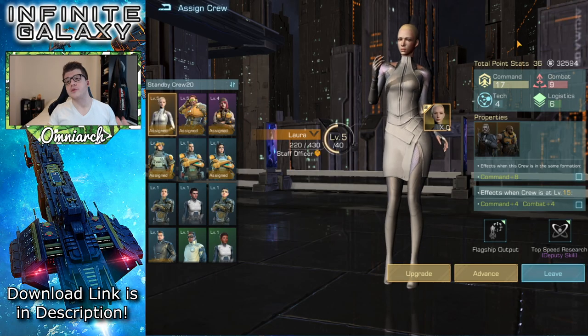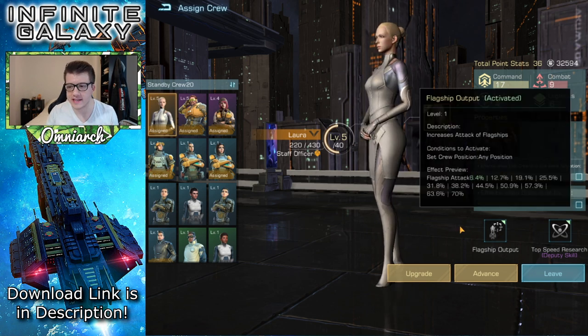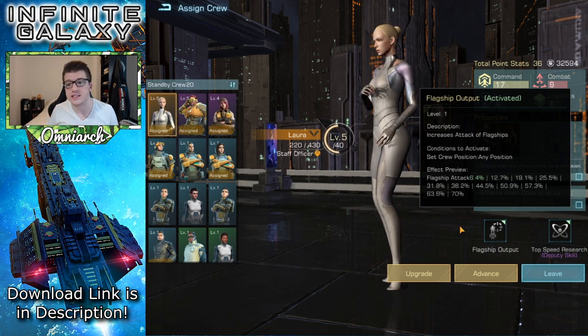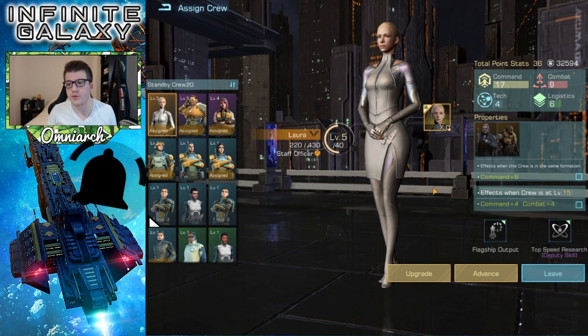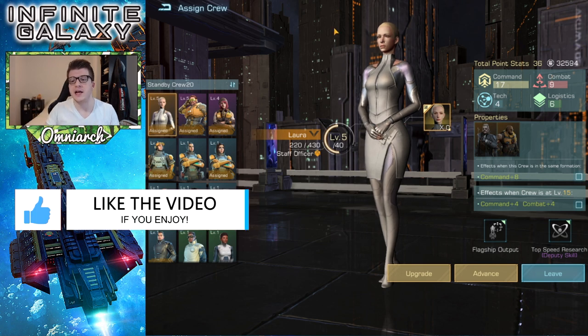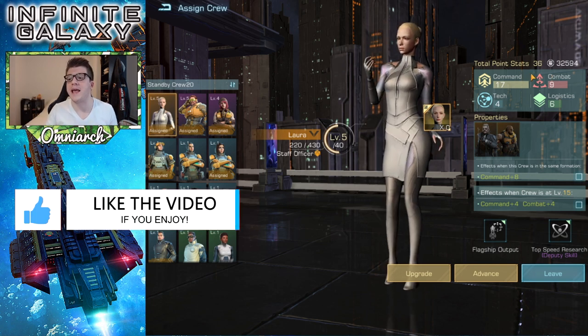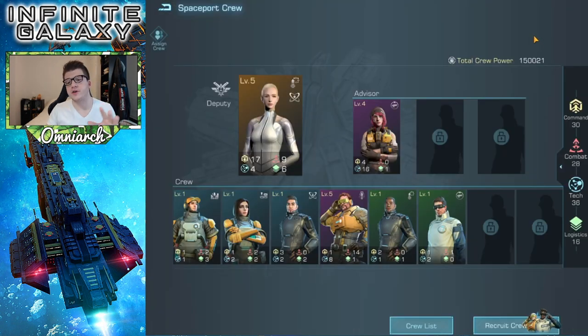Crew members are important for a couple of reasons. First, each individual crew member has their own skills, and these skills can range anywhere from giving you more battle stats like attack, defense, and health, or they could give you things like research speed, building speed, and things along those lines. Some of the stats and skills on these crew members are super crucial.